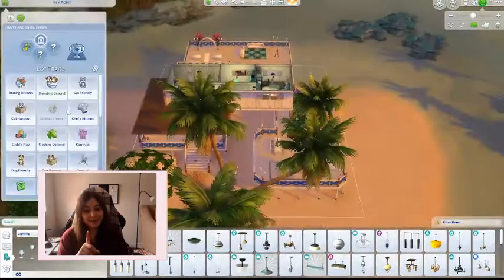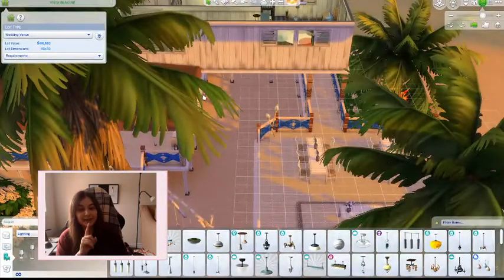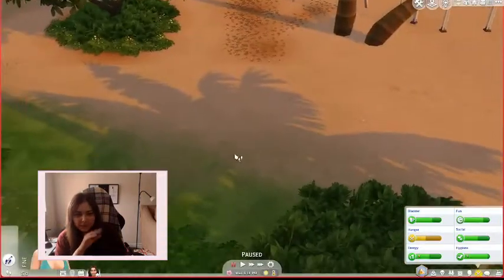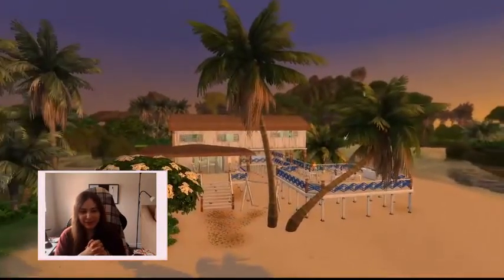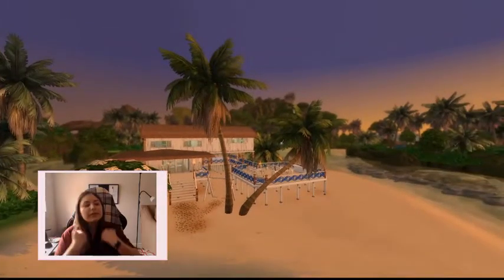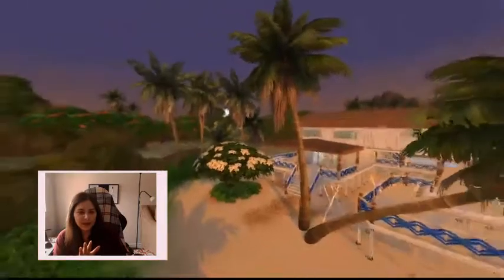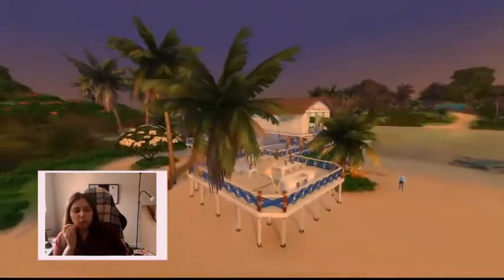Switching to wedding venue — I uploaded this as a wedding venue, though full disclosure I don't know if it'll work. So if it doesn't, switch it to a lounge and then try using a wedding. All right, we're coming into the tour. Welcome to the Vista Beach wedding venue! Oh, it looks so beautiful — I'm obsessed. I came at the perfect time, right at sunset, about 6:30-ish in Sim time. Look at that sky. Oh my goodness.